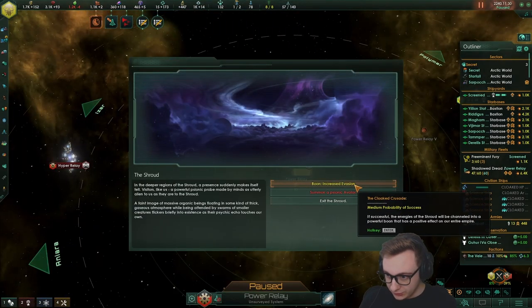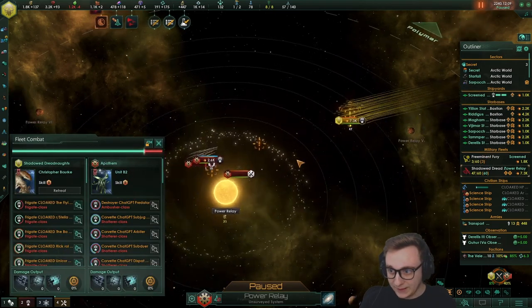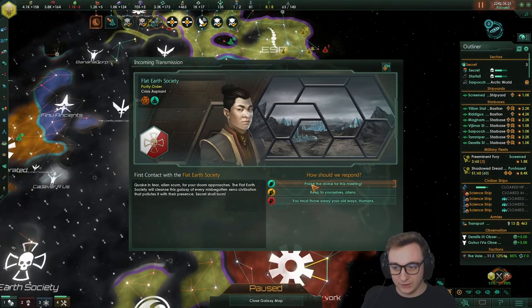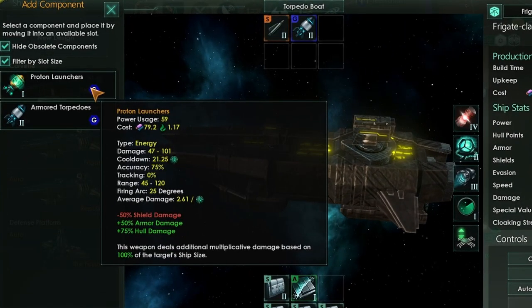The shroud can be reached into again. We can summon a Psionic Avatar and get more invasion options. We got 30% evasion — not bad. We've actually found everyone in the community now. There's a Purifier who's also going Crisis — we're both Crisis aspiring, that's funny. We've just unlocked Proton Launchers, but I don't think they're better than torpedoes, so we'll keep torpedoes on.